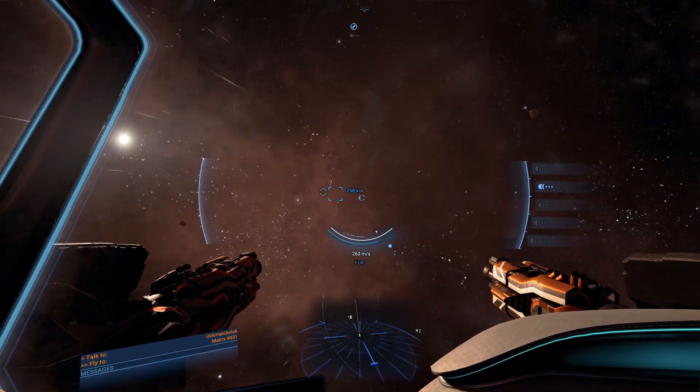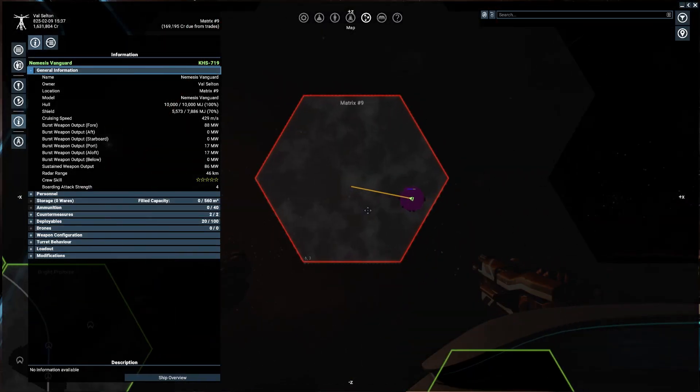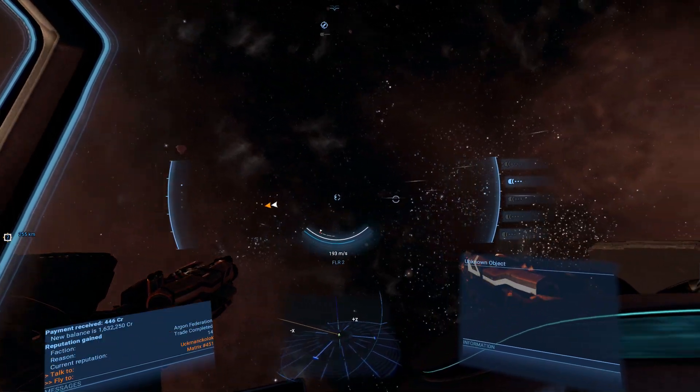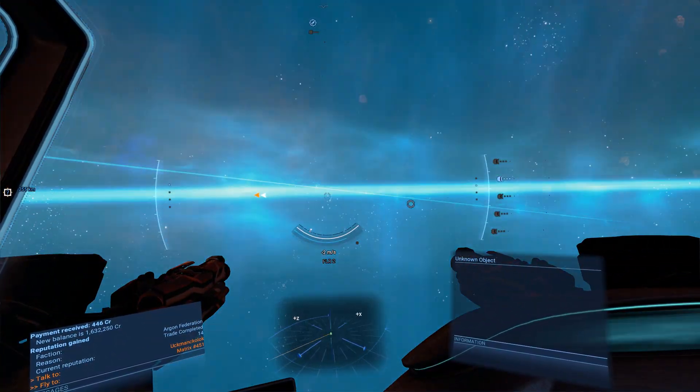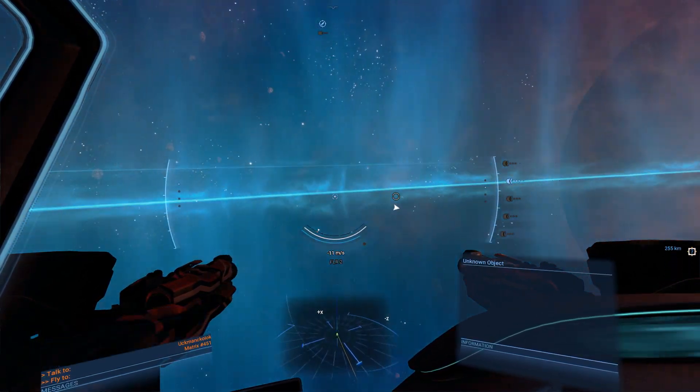Entering System Matrix. There's a gate over there - I'll be able to jump in here. There should be another anomaly.